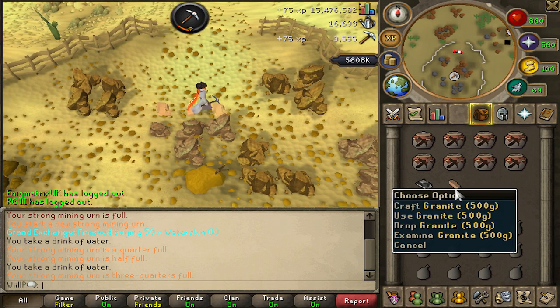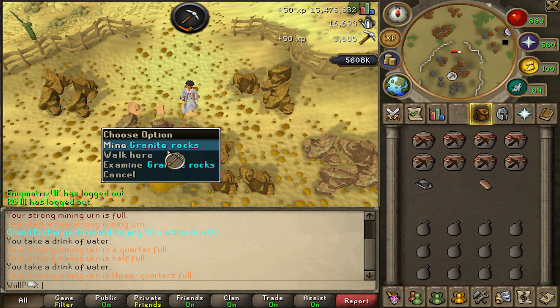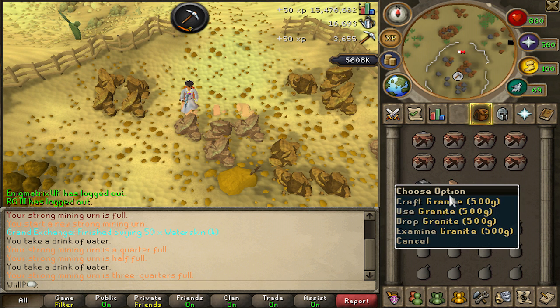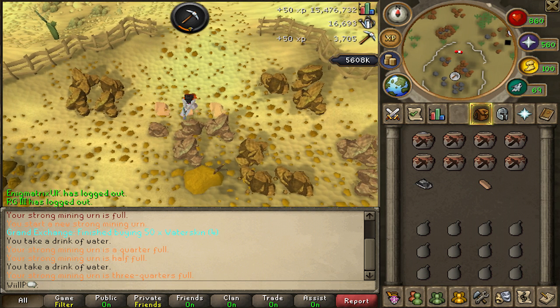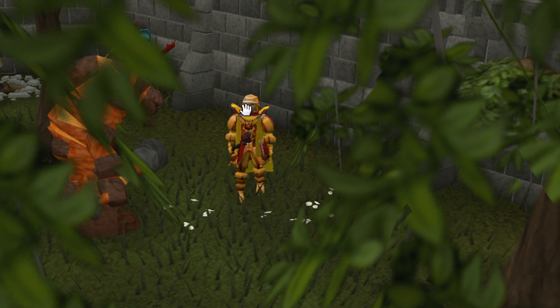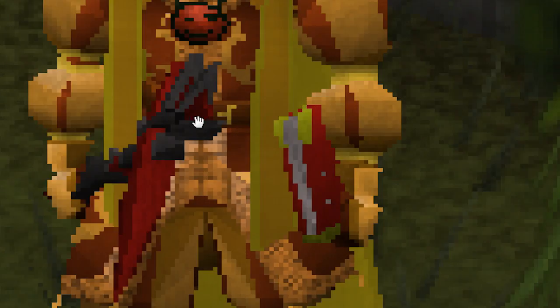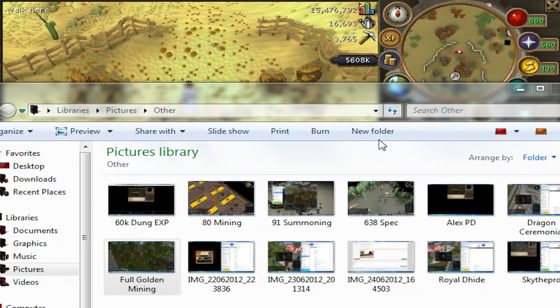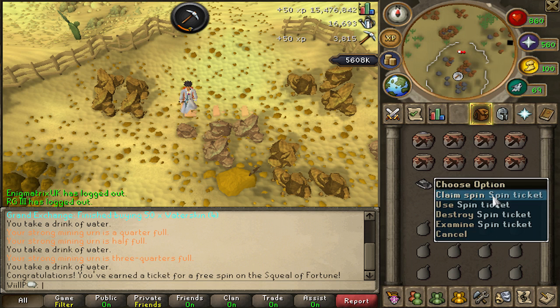You can get the full gold mining suit from it, which really helps when you're going for 99 mining as it gives you bonus XP per ore you mine. The full gold mining suit looks pretty cool as well. In fact, my cousin sent me a picture — as you can see, this is the full gold mining suit with the dragon pickaxe, and he's also got the amulet of glory if I zoom in. You might also get smithing XP from it, but I'm not really sure.